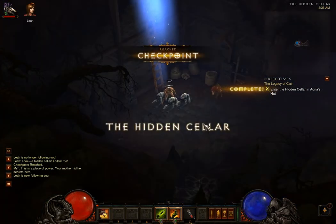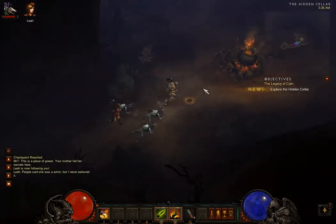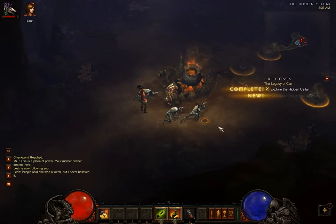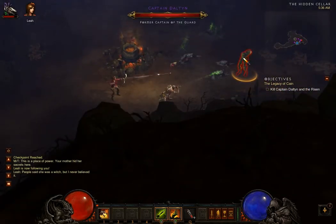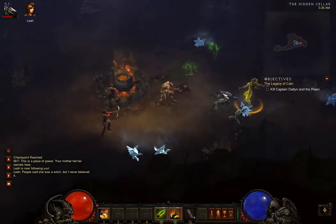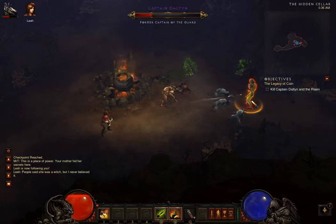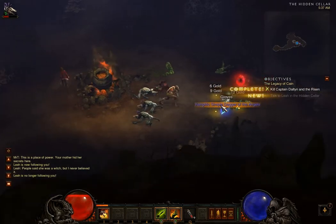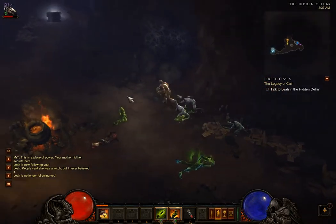Into the hidden cellar we go. 'This is a place of power. Your mother hid her secrets here. People said she was a witch, but I never believed it.' There's Captain Dalton. He's got a really nice spell there — magic dagger from him and everything.